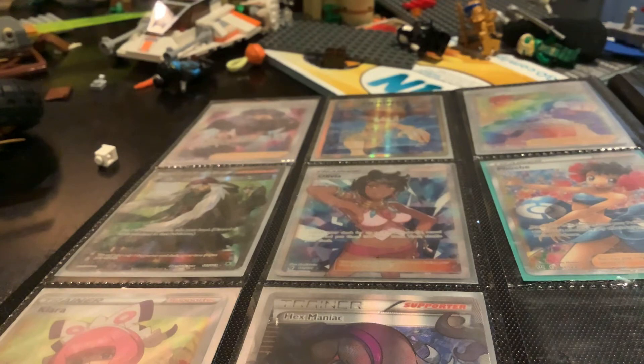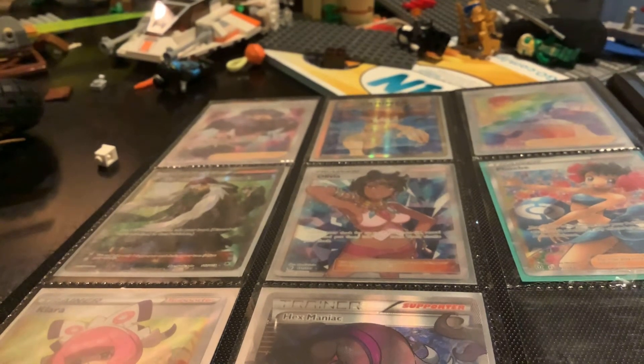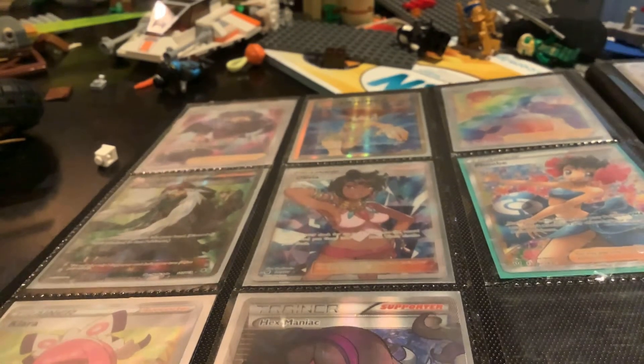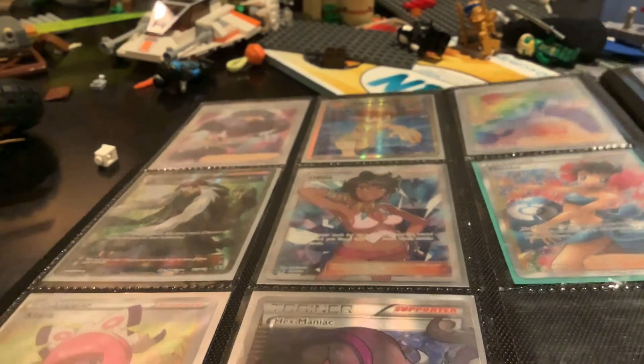Let's do Galarian. I'm gonna find my favorite card of all time — this is a Snorlax VMAX. I love it. Let's find the Turtonator Rainbow — here we go, this card, I like it a lot. Let's put that right there. We got an Ampharos V — you know where that's going, it's going right over here.